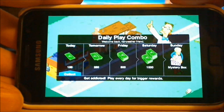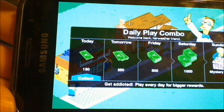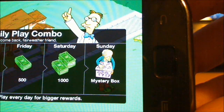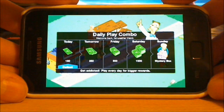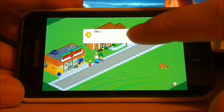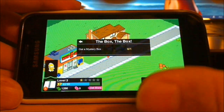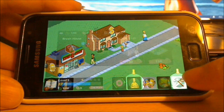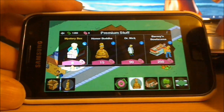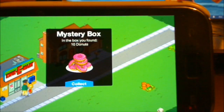Once you've been to the other Springfield, you get a daily play combo — every day you play you get a bonus. One day's bonus, two days, until you get a mystery box. Basically, playing every day gives you a little bonus. Get the mystery box!